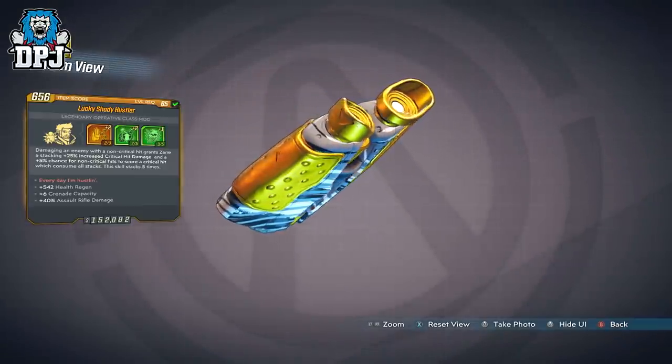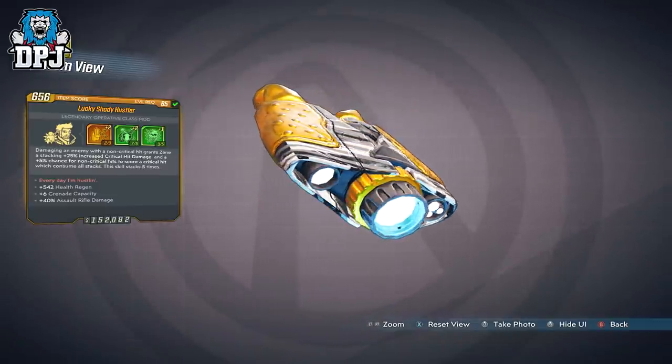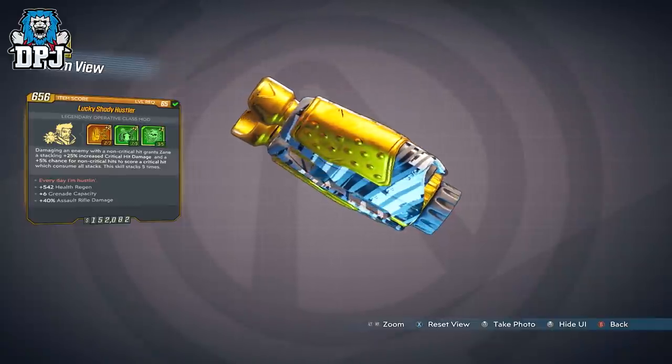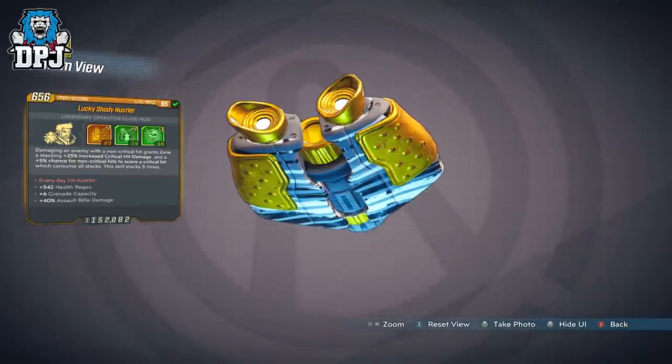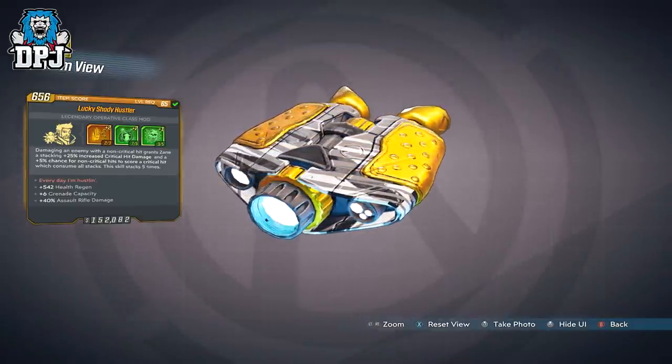What it does is as follows: damaging an enemy with a non-critical hit grants Zane a stacking +25% increased critical damage and a +5% chance for non-critical hits to score a critical hit, which consumes all stacks. This scales up to 5 times.